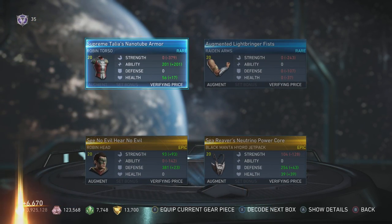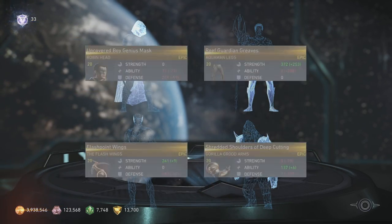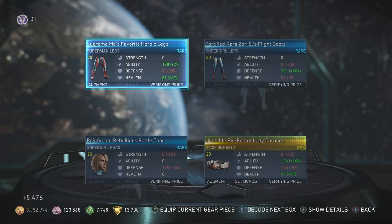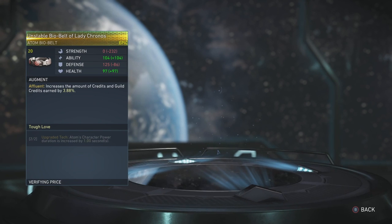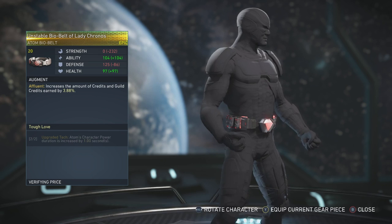Maybe our luck will change in the last 50 boxes. Oh there we go - Unstable Bio Belt of Lady Chronos! That's part of the two-piece set, Tough Love. Our first epic gear set piece!